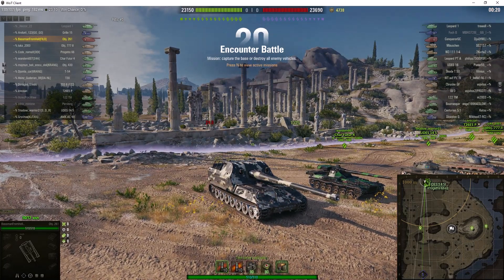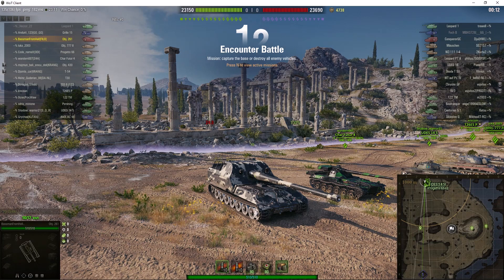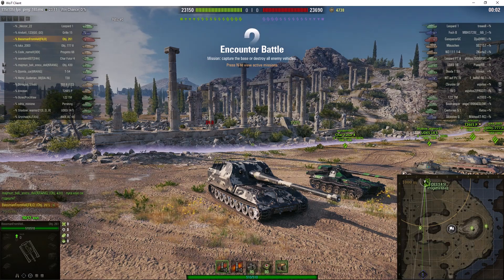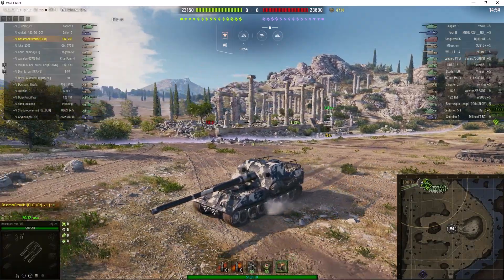Welcome back to What Artie Noobs for General Disturbance. This is the Object 261, the tier 10 Soviet SPG. It's located on the north spawn of Cliff Encounter, and it's under the command of the Baseman from Hell. He's riding in the top Soviet artie, which he now believes is the best of all the arties — though it's a close run thing with the Conqueror Gun Carriage, which is also very, very good indeed.